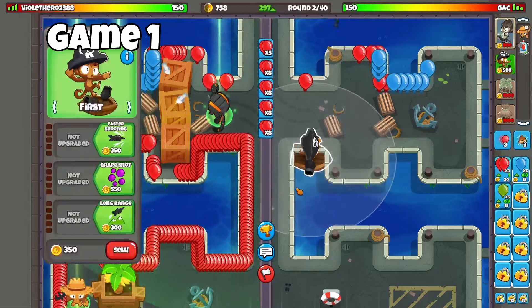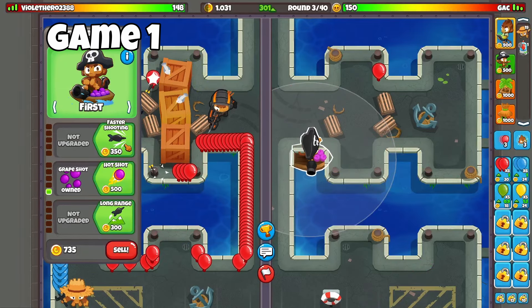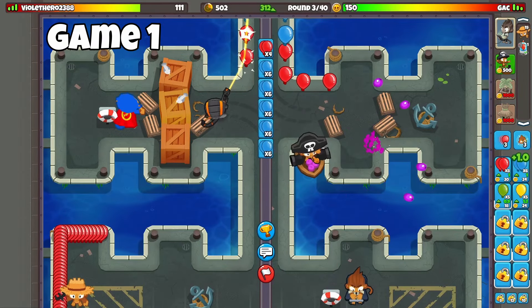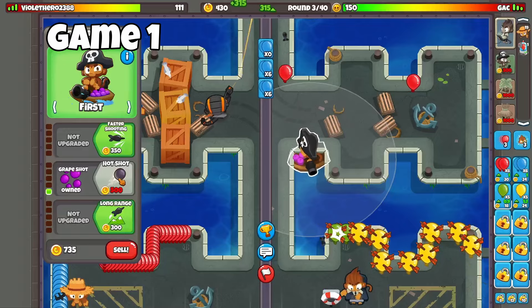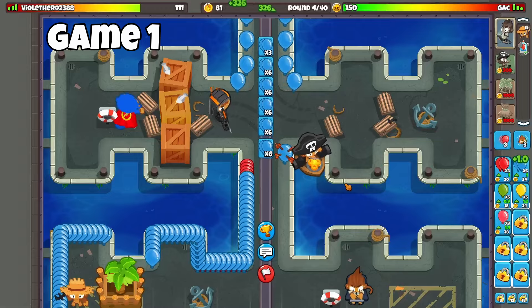We're going to actually attempt a no death challenge. So we got Hotshot. I'm probably going to do the same thing as last time and go Hotshot faster shooting. I can get Benjamin down — I did not realize that. But I'm going to go to 350 eco, and then I'm going to save for some more upgrades.